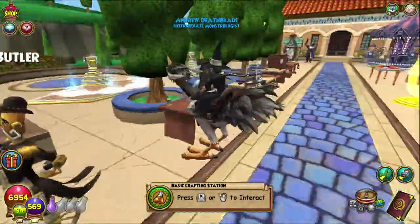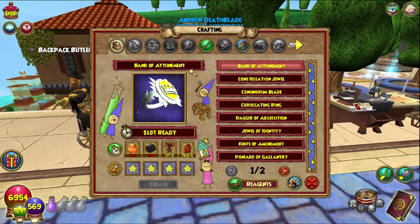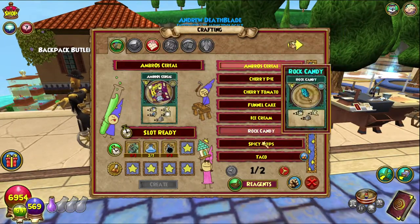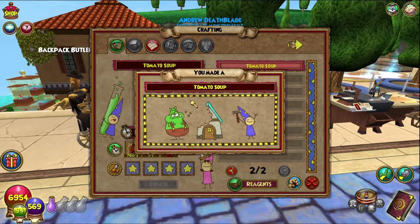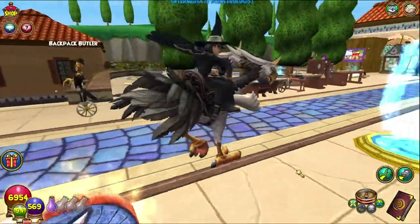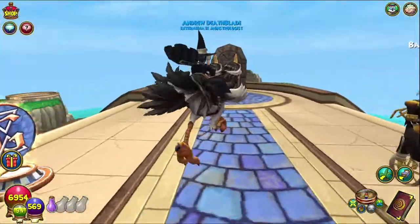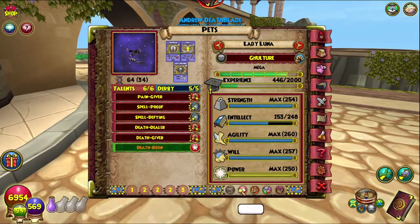We've finally finished one whole recipe vendor, isn't that exciting? So yeah, tomato soup: three or one simple vial, one amethyst — not too difficult. It's a rank three ice snack, two intellect, one strength. Not a great snack, but yeah, that is tomato soup. Super easy, probably doesn't give too much XP.